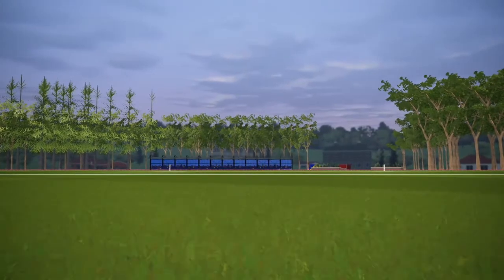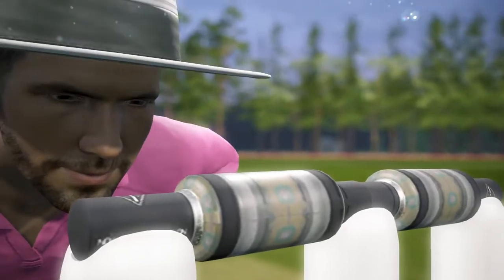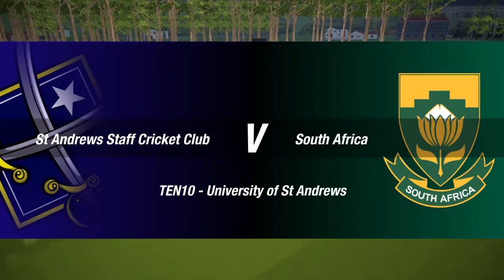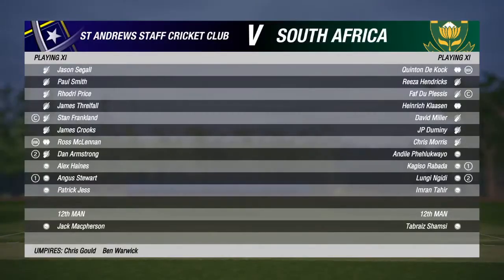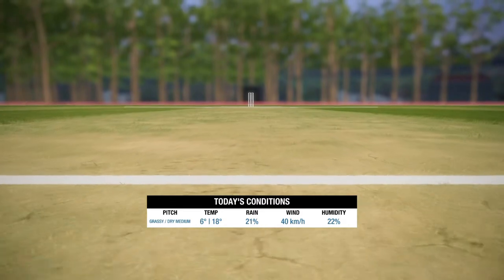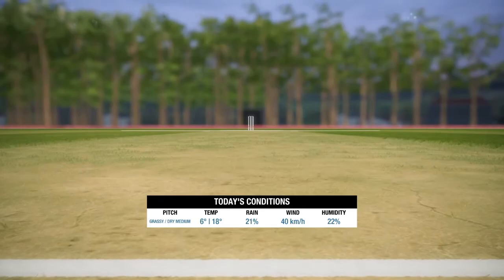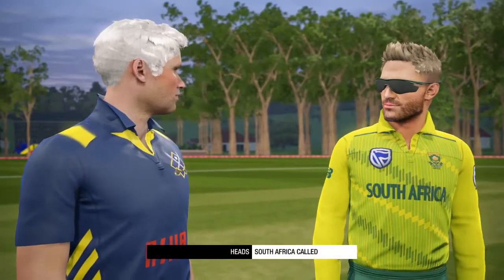Here we have our home ground of C1. Ladies and gentlemen, good evening to you all for this T10 between universities and South Africa. I'm Michael Slater and this is Mel Jones. A couple of changes to the St Andrews squad — we have James Thrillfield, JT, and Angus Stewart coming in for their first games. Yasan gets a go up the order along with Paul Smith. Roger Price, our winner of best performance in a friendly match, at number three as well.